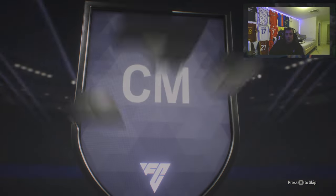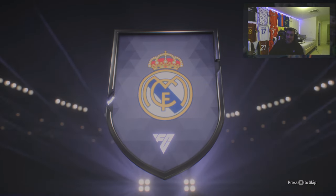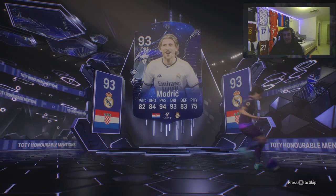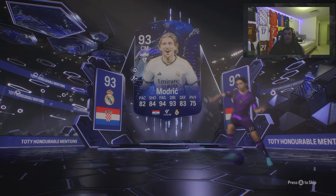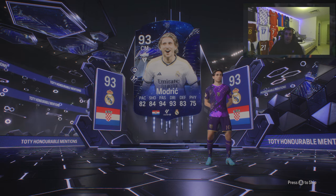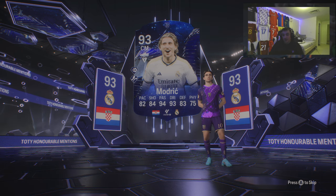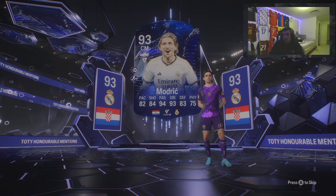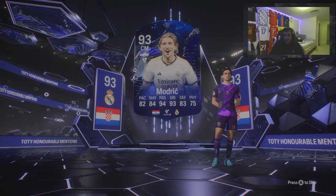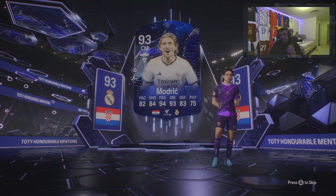All right guys, so we've got the new Luka Modric card. We're going to be trying him out. He's a million coins via SBC, and unfortunately he has the exact same rating and the exact same stats as his other 93 overall card, his Road to the Knockouts. The only difference is that he's got Ping and Pass Plus on this one — literally the same exact card, but with a $750,000 price difference. It's plus one play style for $750,000, which is off value, and that's why this card is probably not worth completing, but we're going to test him out anyways.